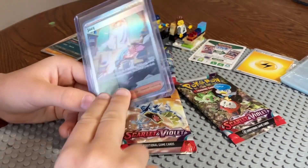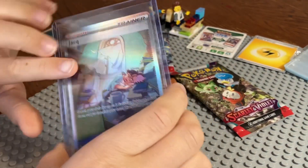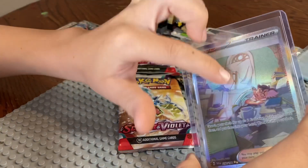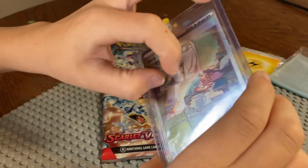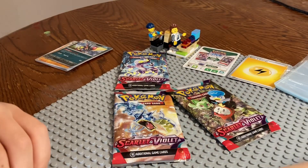So we pulled a seven dollar card in the first pack, so we're really excited. It has a lot of texture. My favorite part about this card is that the mane is blowing. It has a lot of bumps and details in it. All right, roll into the next pack — it's a good card.